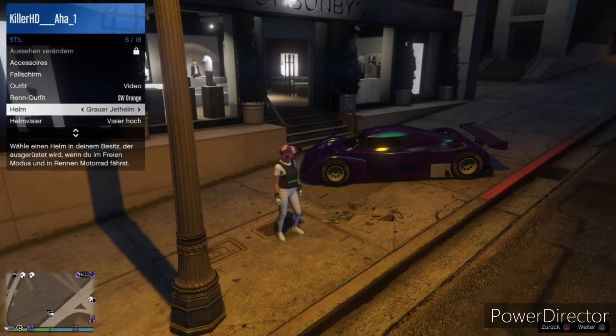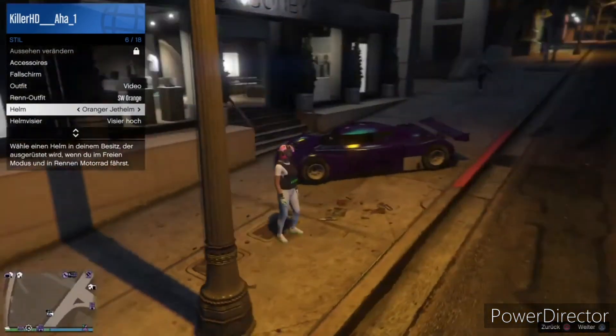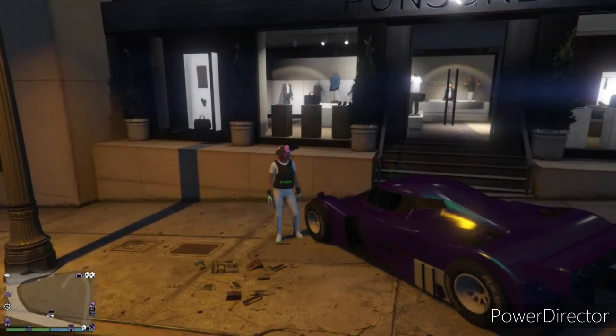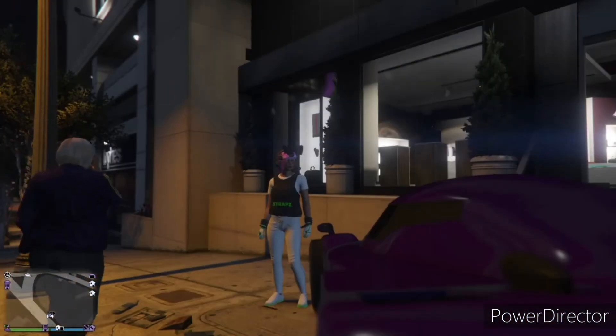Also: Grau ist grün, weiß ist pink, der pinke Jethelm ist dann orange und schwarz ist lila. Wenn euch das Video gefallen hat, dann lasst doch gerne ein Abo und ein Like da, würde mich sehr freuen. Und dann sehen wir uns im nächsten Video wieder — haut rein Leute, ciao!